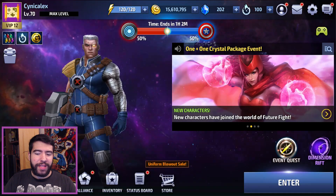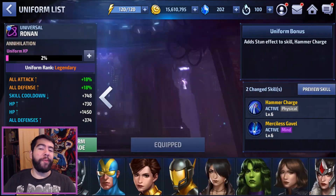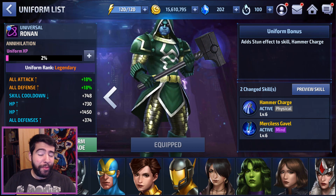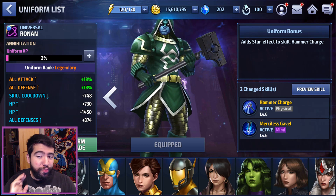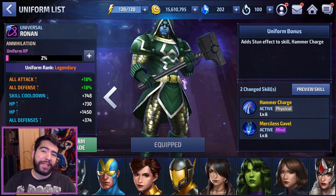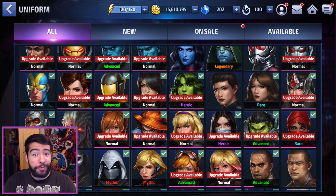The last thing I'd say about choosing wisely — and something I probably don't say enough — is to upgrade the uniforms that you like. A perfect example for me is Ronan's uniform. This uniform serves basically no purpose; Ronan is not going to be a meta character, he's not even meta in Shadowland, and I don't even need him as an optional uniform for other meta characters. This is purely fan service — I like the character. So if you like a character, go ahead and pump their uniform up to Mythic if you have the resources for it.